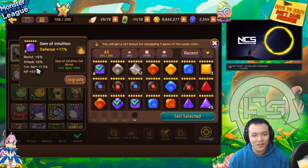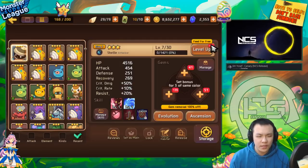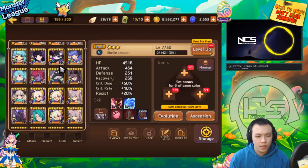I should probably lock a lot of these gems - I've actually sold a lot by accident. As long as they're not like crit siphon gems, I don't really care. So for this gem, the worst case scenario is you don't want it to go into attack. Most of the time you'd be using intuition gems on aggressors or hybrid monsters that you want to push to 100% crit.